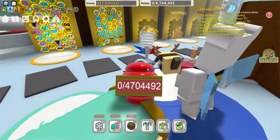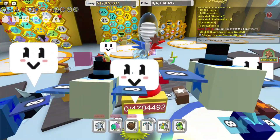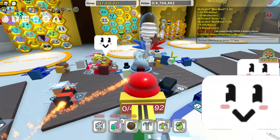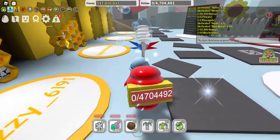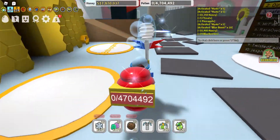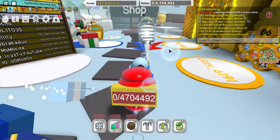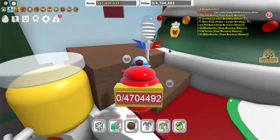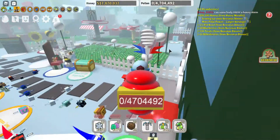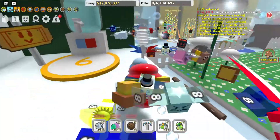If you look up here in the chat, it shows I got eight strawberries, 14 blueberries, 72 treats, and one pineapple — which is a pretty good amount. You can give those directly to your bees or use them at the crafting bench.